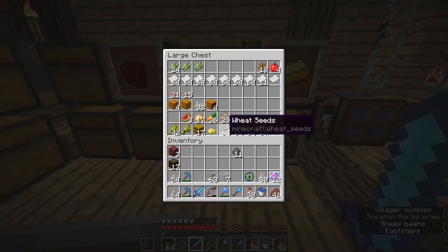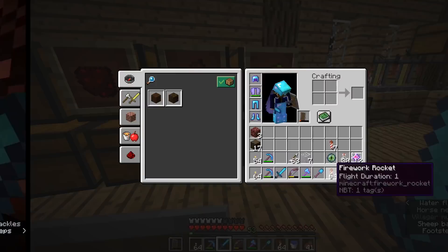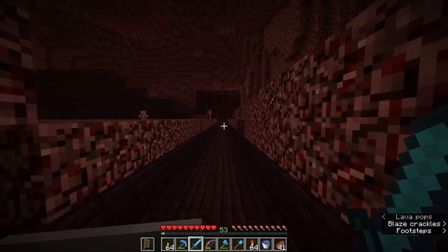I'm also going to grab a little bit of paper to replenish my firework rockets, because I just used a whole bunch of them to travel around the Nether. So returning to the Nether, let's take a trip over to our stronghold portal where we're going to return to the End and I'm finally going to show you how to respawn the Ender Dragon.